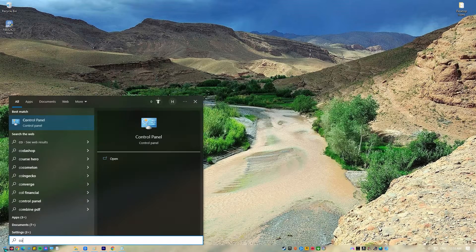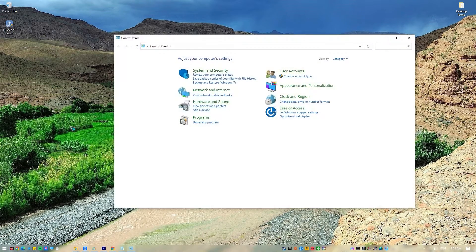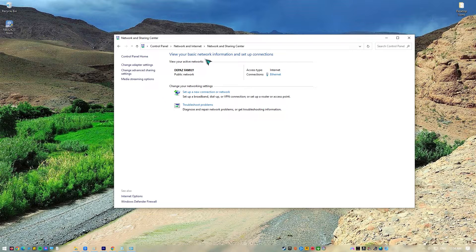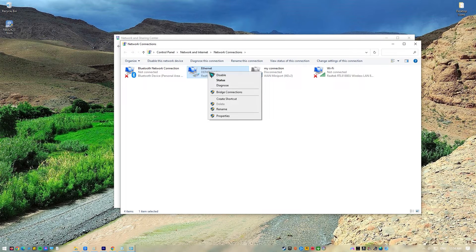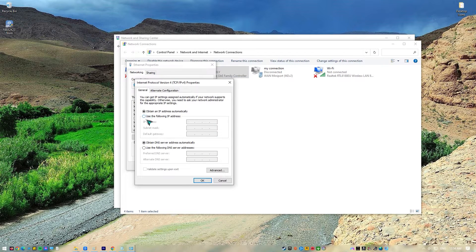Here's how: Press the Windows key on your keyboard, type in Control Panel and open the Control Panel app. Click Network and Internet, go to Network and Sharing Center. Click on Change Adapter Options, right-click on Ethernet network and click Properties. In the Ethernet Properties window, click Internet Protocol Version 4, then select Properties.